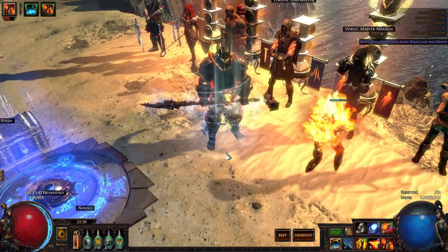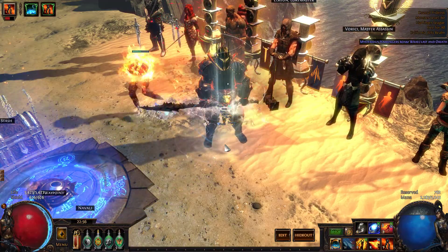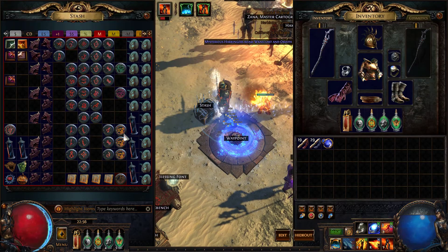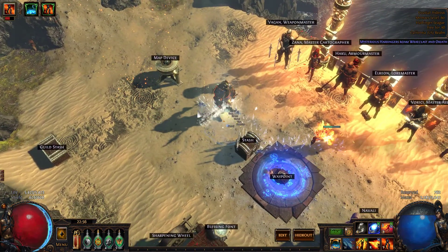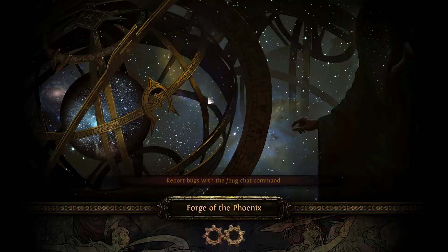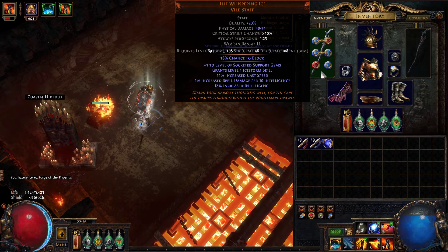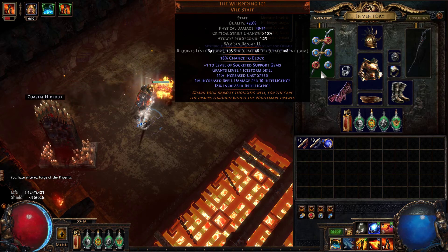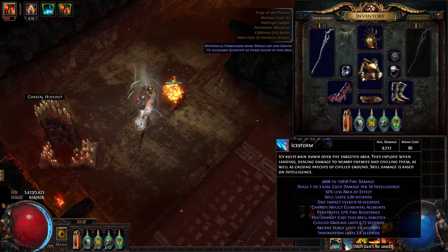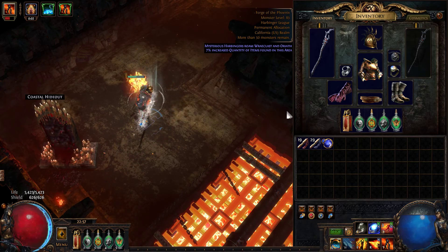Unfortunately though, it uses Vow Pact, so I don't like using it in Uber Lab because you can't really regenerate your health from traps — you have to use your flasks and that can get a little sketchy. So let's do an unmodded Phoenix because I don't want anything to go super wrong. Pretty much what it is: you use Castwhen Channeling mixed with the Whispering Ice staff. It's a Whispering Ice build — this staff gives you access to the skill Ice Storm. Combining it with Castwhen Channel means you get a lot of Ice Storms really fast with almost no mana cost, which is very nice.